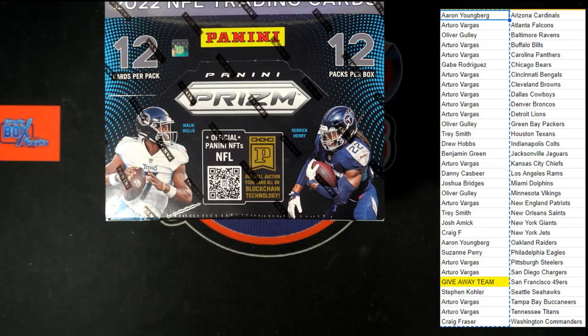Here we go, time for 2022 Panini Prism Football hobby box 201. This is a pick-your-team break, and we've got the 49ers as a giveaway. We're going to copy all the owner names onto a notepad, randomize them seven times, and the person in the number one spot after the seventh randomization will be getting the 49ers in this break.